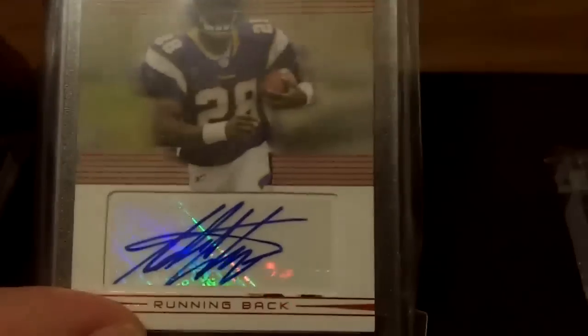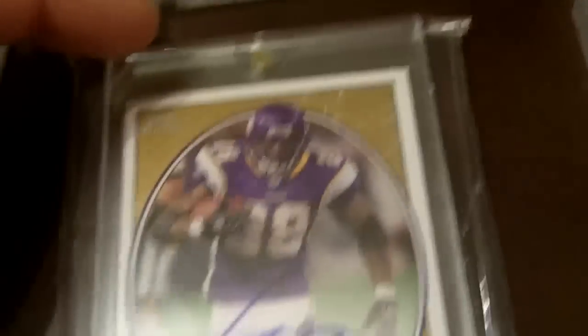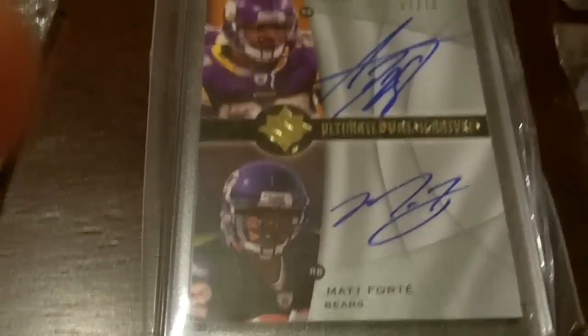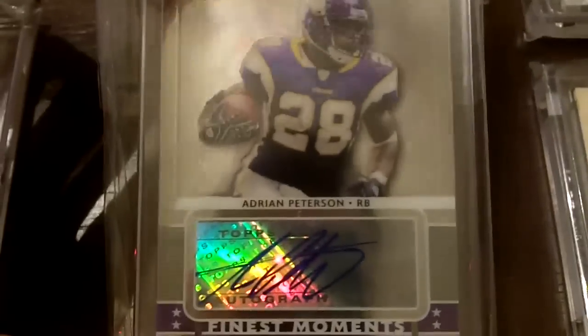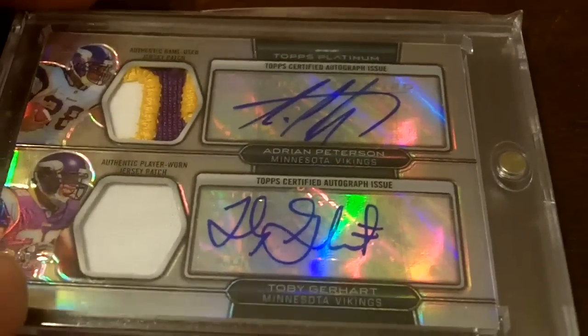Next up is my autographs. First up is out of the rookies — rookie year Topps Performance autograph. Next one's an on-card autograph of AP from Heroes. Then next one's out of SP Authentic, Sign of the Times, on-card auto. Here is a dual autograph of AP and Matt Forte — pretty sick, that one's out of 10. Out of 09 Topps Finest, Finest Moments autograph. And then this year's Topps Finest AP. Sorry about the glare — patch auto of AP and Toby Gerhart. Love that card.